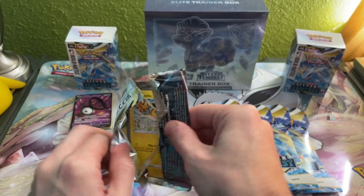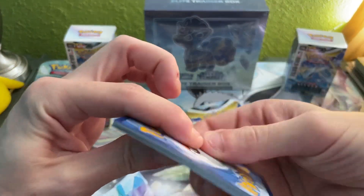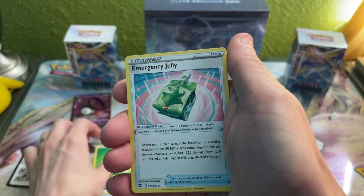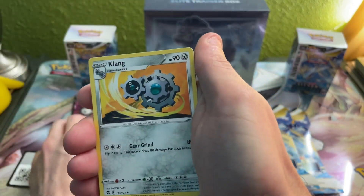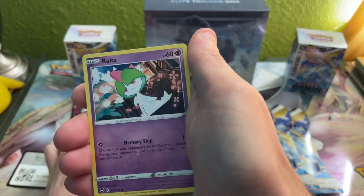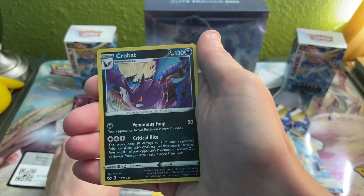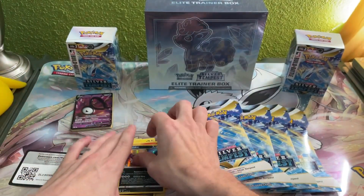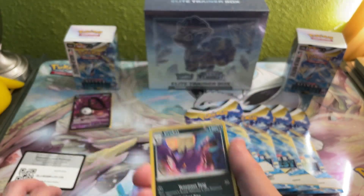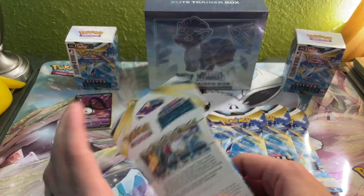Awesome Pikachu artwork again on this pack. Leaf Energy, Blissey, Clang, Fletchfinder, Pikachu, Spinda, Ralts, Venipede, Ponyta, Murkrow reverse, and a Crobat rare holographic. Pretty nice little holographic Crobat — I like that artwork a lot, we'll leave it out. We got four more packs guys.